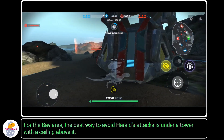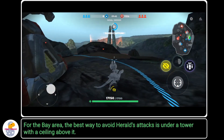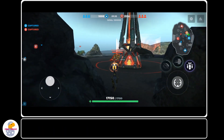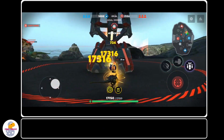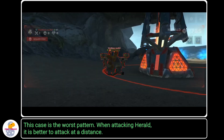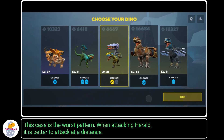For the bay area, the best way to avoid Harald's attacks is under a tower with a ceiling above. Harald is there — it's a rare case, I think. This case is the worst pattern. When attacking Harald, it is better to attack at a distance.